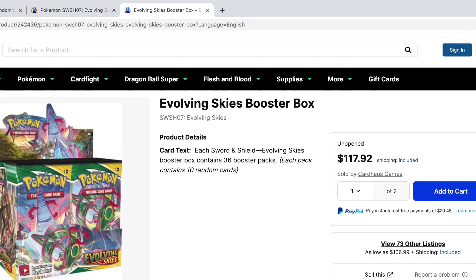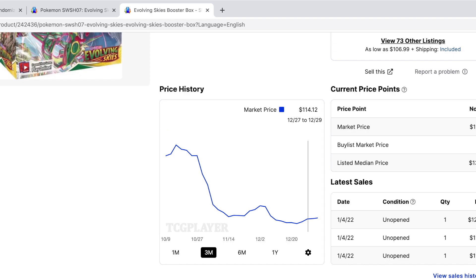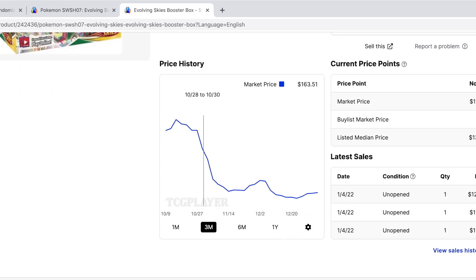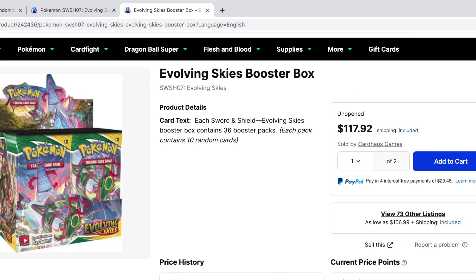We're gonna look at the booster box price here — $118 for an Evolving Skies booster box. I looked at the chart and it was up to $190 in October, so now it's down to $118. We're gonna work with $118 for this profit or loss video.